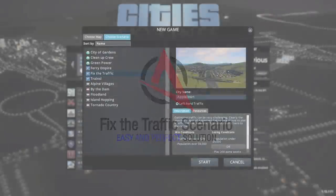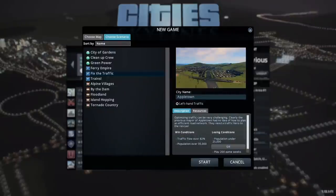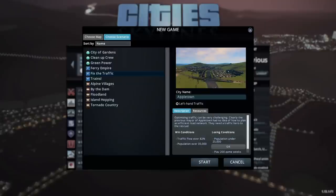Today we are going to use our vanilla city management knowledge to easily beat the Fix the Traffic scenario. To win, we need to fulfill two objectives. First is to have at least 82% traffic flow and to have a population over 35,000. Our losing condition is if our population drops to 25,000 or we play more than 200 game weeks.